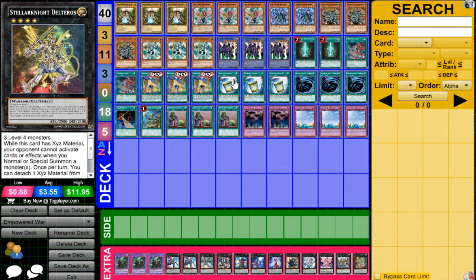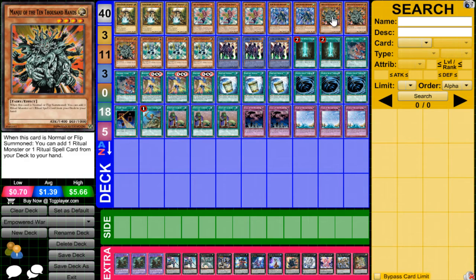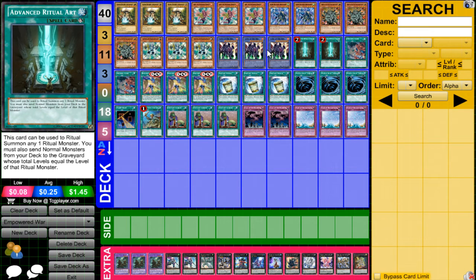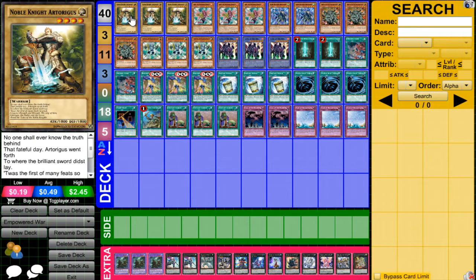There are a few combos in this deck. Empowering Armory can get out any of your Empowered Warrior monsters at the simple cost of a discard. With Monju, you can search out your Advanced Ritual Art or your Lord of the Reds, and then use Advanced Ritual Art to summon Lord of the Red by sending the Noble Knight Arturguses to the Graveyard.